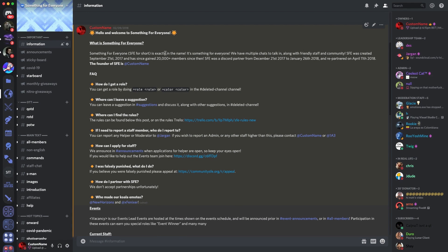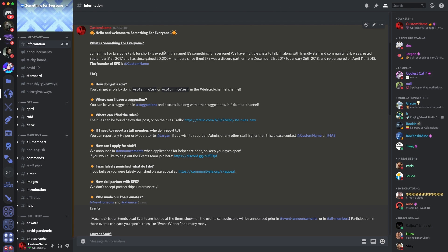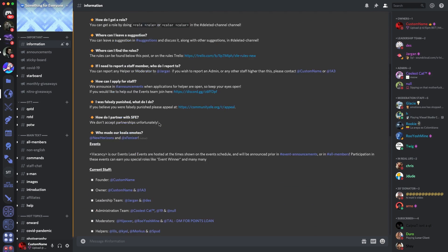The third method is having your information channel as the top channel. As soon as someone joins the server via a standard invite link, the first channel they see is that top channel. If your information channel gives some depth into what the server is about — the rules, what you do — it may make your server look attractive for new members. It tells them about the server and what they can get stuck into, and can encourage them to invite their friends.